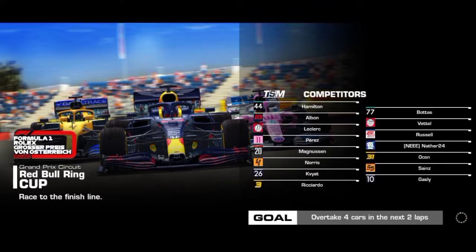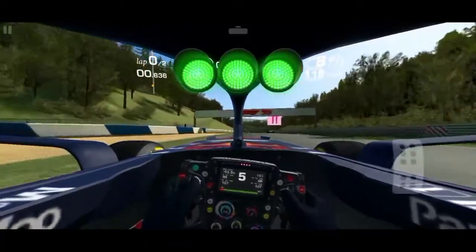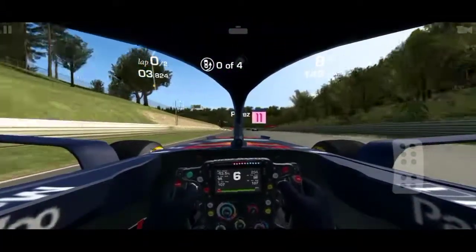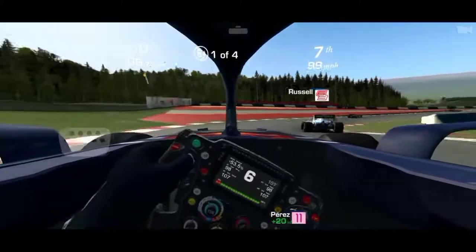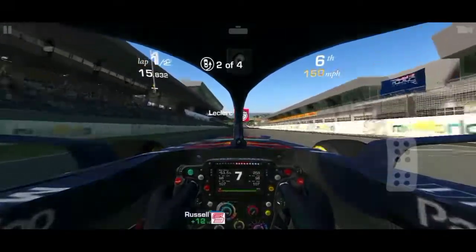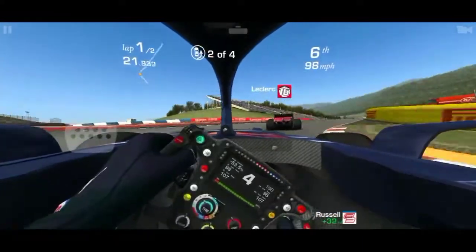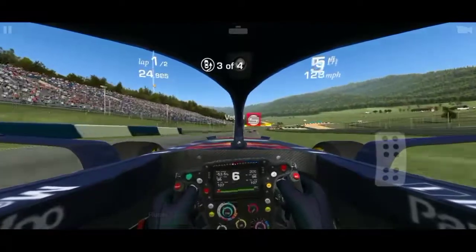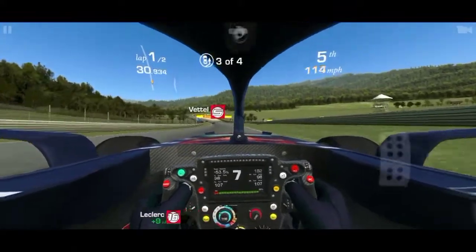I need to overtake four cars. It'll be easy — the Red Bull is very powerful, probably not as powerful as Mercedes but definitely much more powerful than the Ferrari SF1000. Look at that — that's Charles Leclerc. I should do a Verstappen on him, let's give it a go!